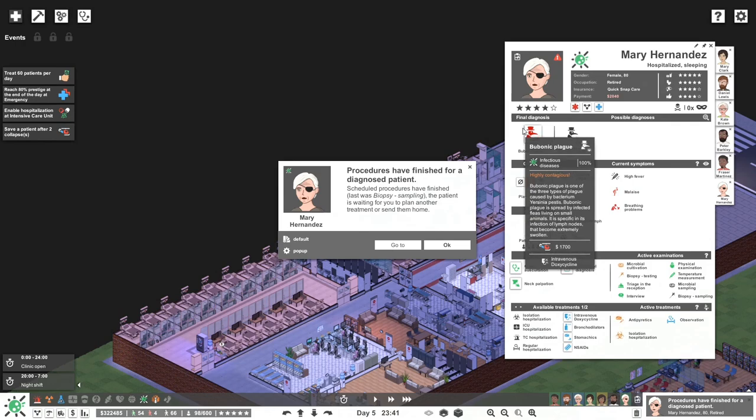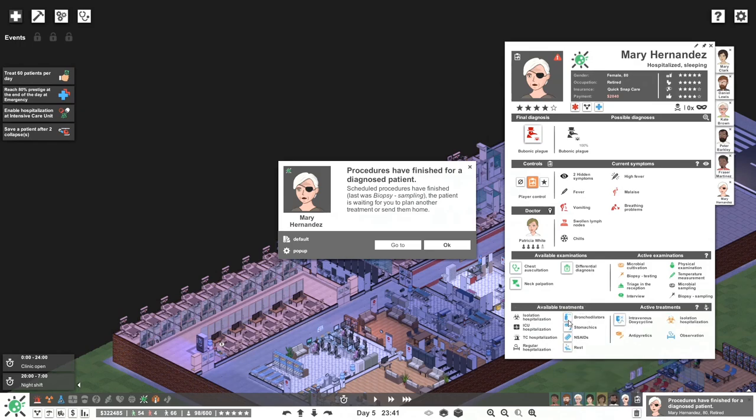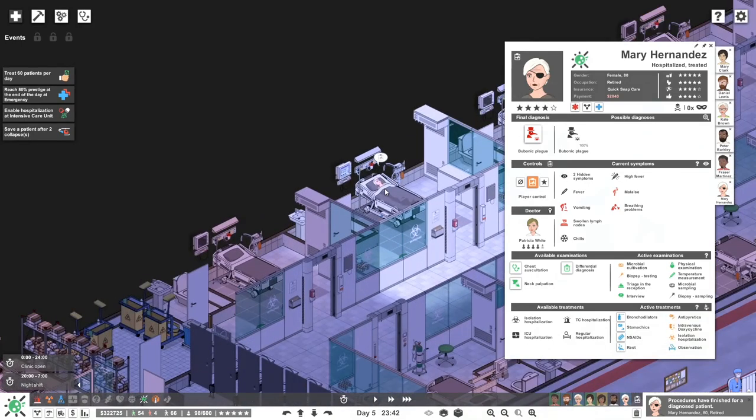Ma'am, you have the plague! That's brilliant — gotta love it. What do we do with you? Are you hospitalized? You're in observation — isolation hospitalization straight away. Let's start treating you. Can we quickly have a look at where you are? You're over here — in isolation actually. Procedures are finished so you should be okay. We've got hidden symptoms over here.